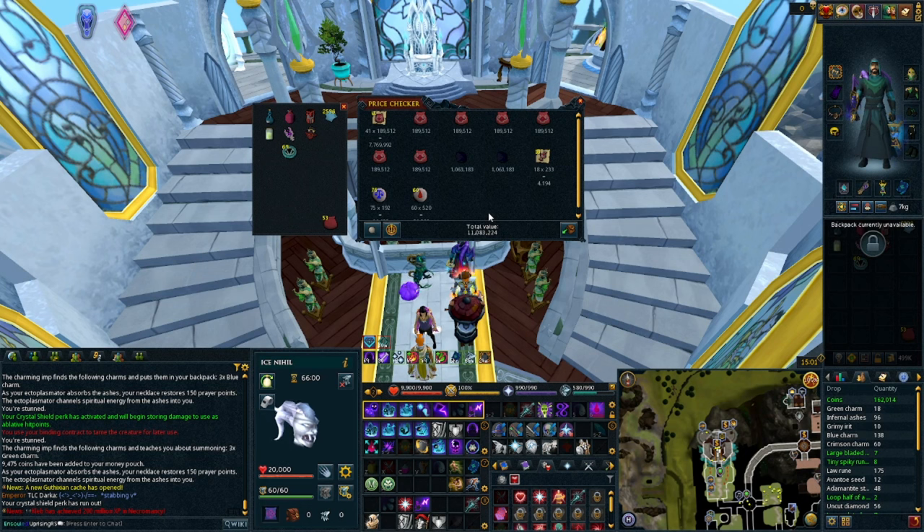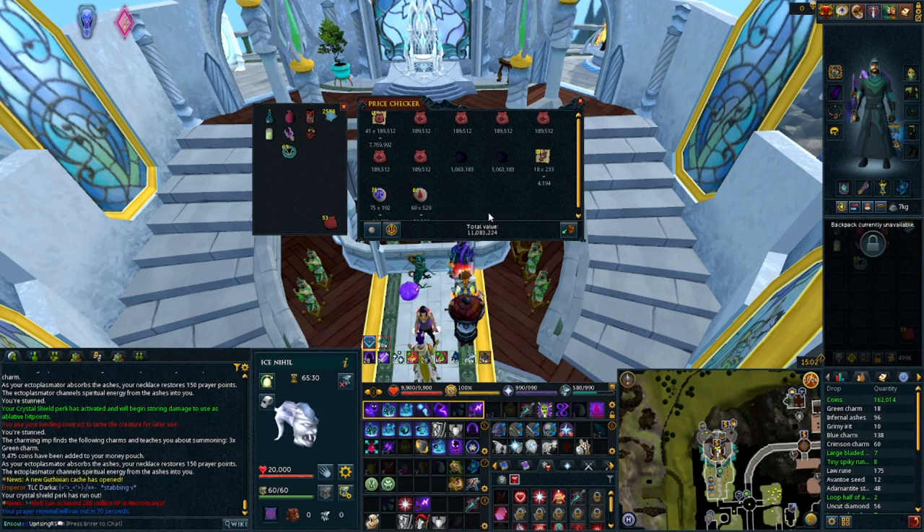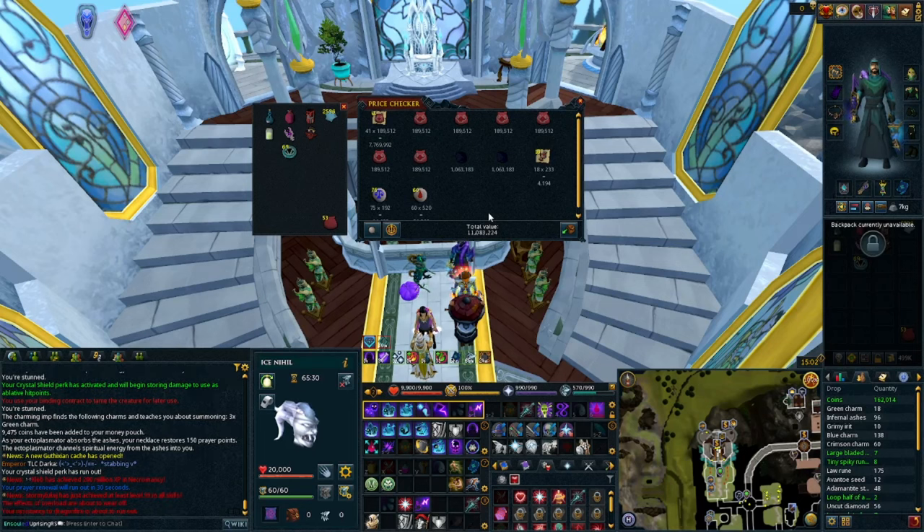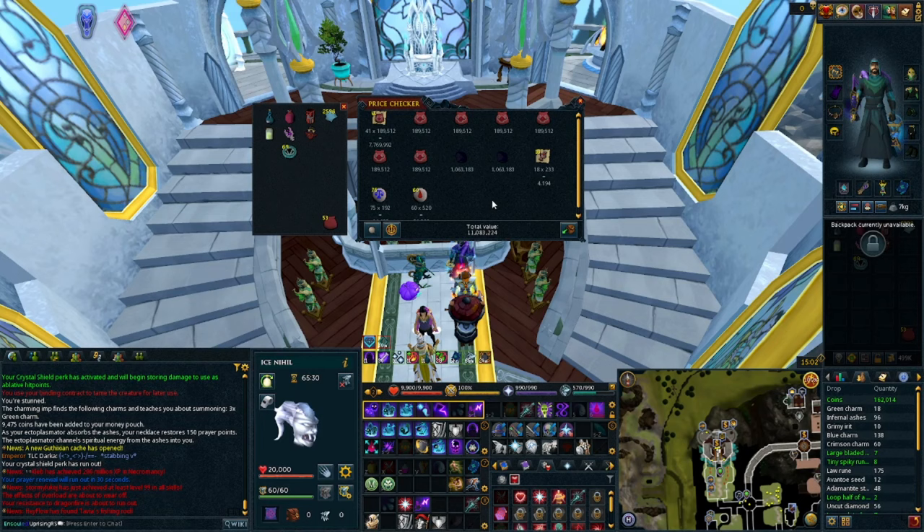Using 10 minutes making binding contracts and 50 minutes actively killing and looting everything, you're looking at around 58 million GP per hour before expenses. Expenses include Hellfire metal, Blood of Orcus, runes, divine charges if using augmented gear, Scripture of Wen God Book pages, Elder Overload Salve, and spring cleaner springs. When AFKing, profits can drop since inventory fills with binding contracts and you may miss drops like uncut onyx, cutting into your margin.